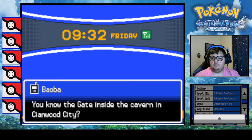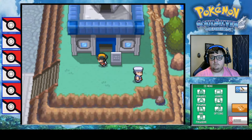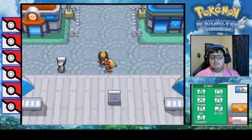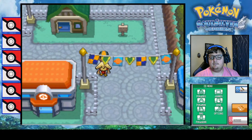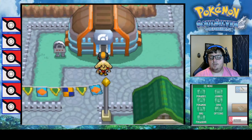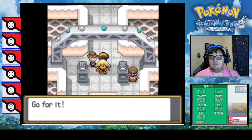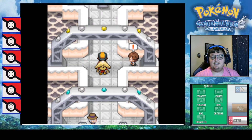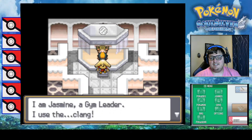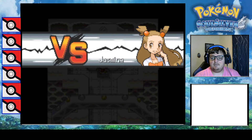Oh, it's the Warden. I know it's another encounter but that's just out of our way. We want gym battles, we want story progression. Alright, taking on Jasmine - I've got Blaziken up front, he's leading my pack.